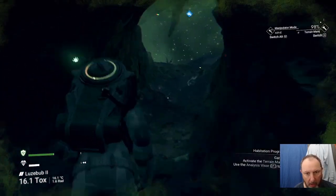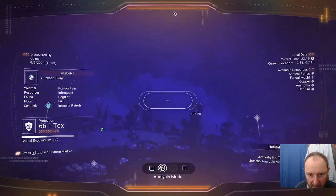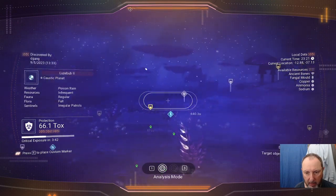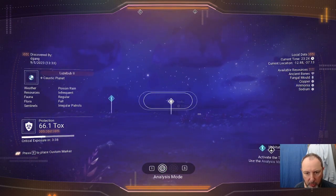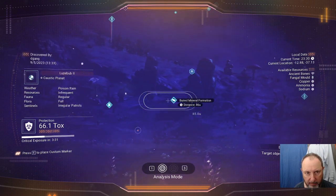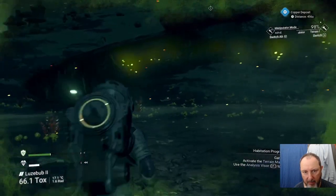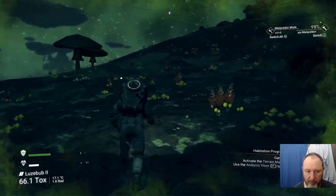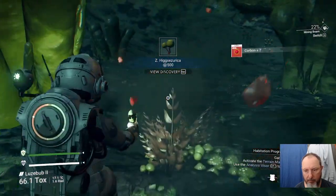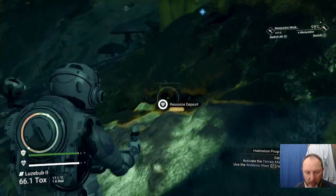We need copper. The copper will allow you to get chromatic metal, which will allow you to make a base — which the game wants. I'm going to head towards the copper. Use G to switch to the terrain manipulator.